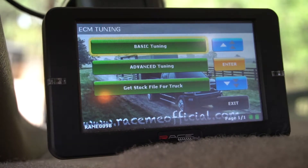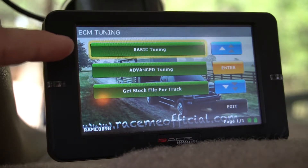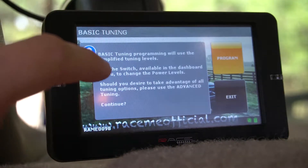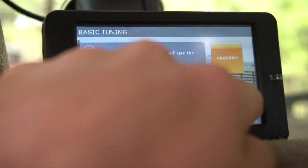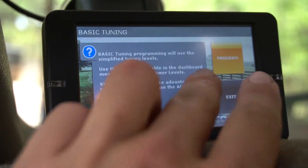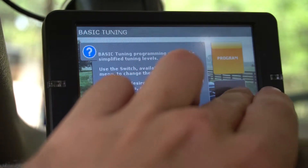The truck is now loaded with a stock tune. I'm thinking I might run it for today and see what happens. If it doesn't work, we'll flash it back to the advanced tunes. From here, let me show you around a bit. First you've got basic tuning, which you can use to do small things. It opens up the truck to be able to change settings — use the switch available in the dashboard menu to change power levels.